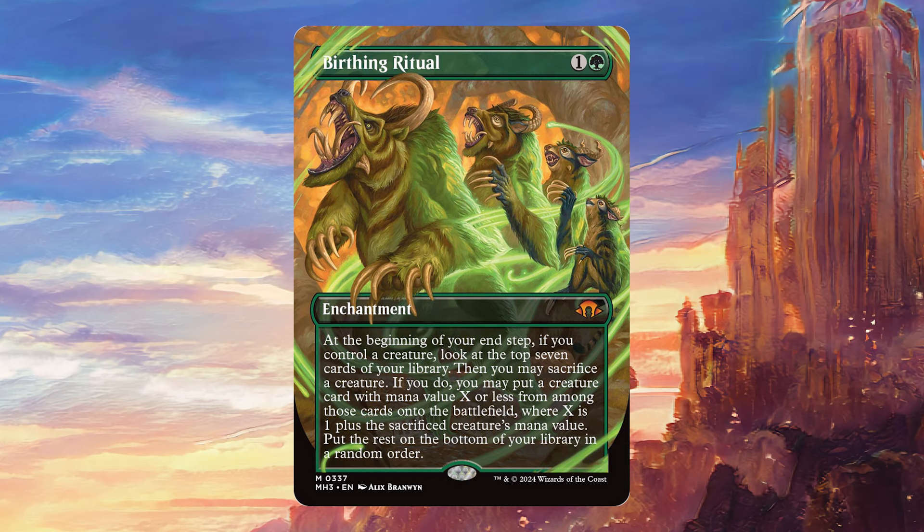The other important difference is Industrial Advancement allows you to whiff because you're sacrificing something before knowing what's in the top seven cards of your library. Birthing Ritual is nice in that you actually know if there's something that you can get before you sacrifice the creature, which means you can make a really informed decision. There's never going to be any feel-bad situations where you don't hit what you were hoping to hit. You're always going to know if what you can hit is going to be worth it, so then you can decide whether you want to sacrifice something or not.